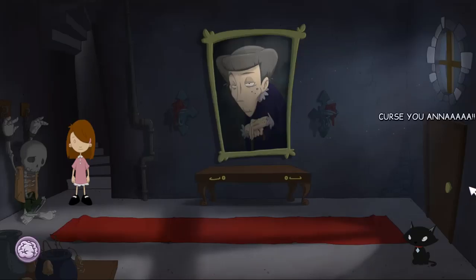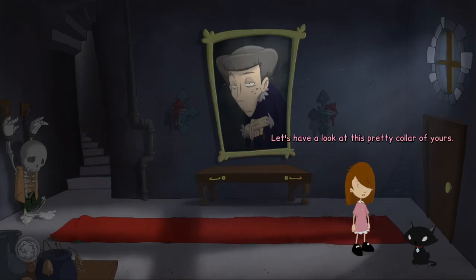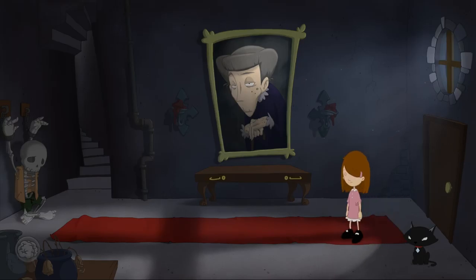'Curse you, Anna!' — yes, she is downstairs. And we have a cat. 'All right kitty, let's have a look at this pretty collar of yours.' We have to get the cat's collar. 'Oh wow, she's a ferocious little thing — getting that collar isn't going to be so easy.'